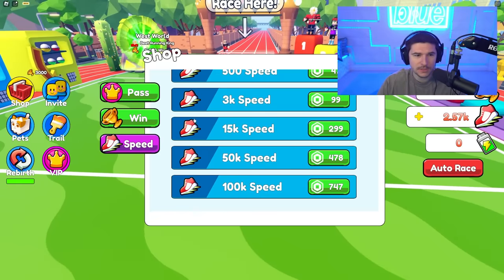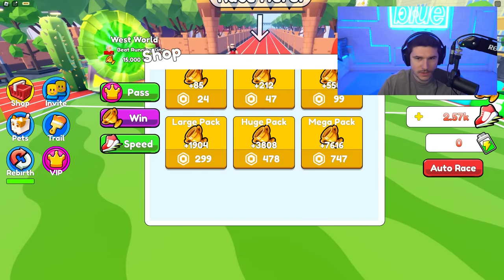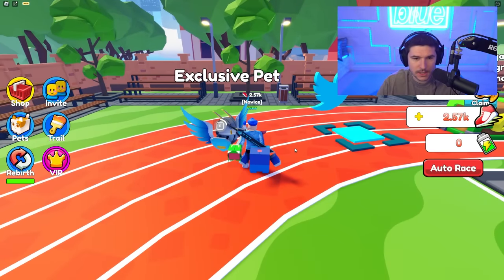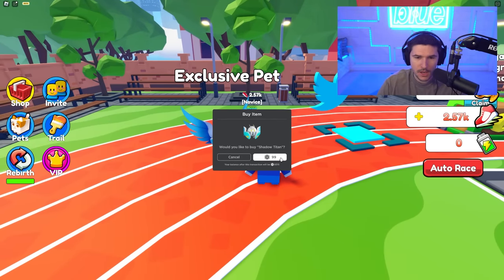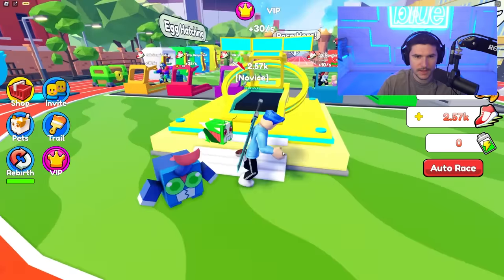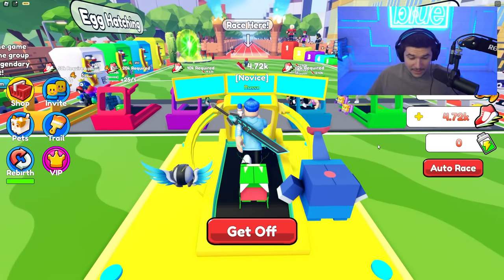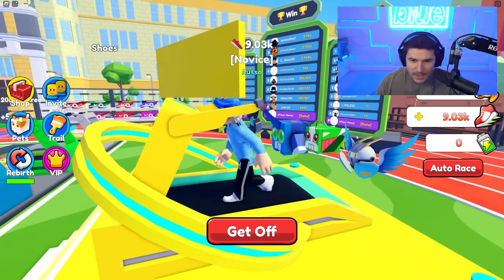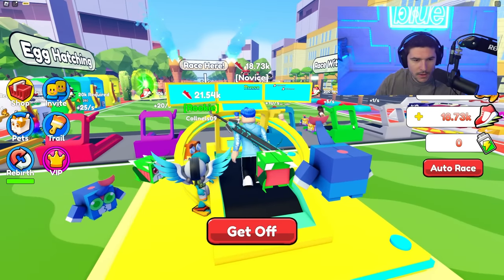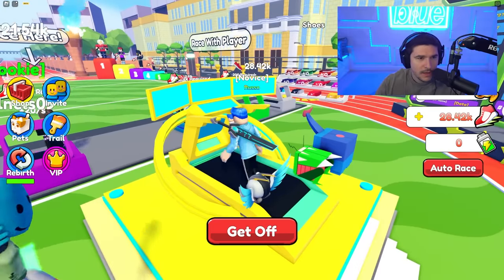There are no exclusive pets... wait, there IS an exclusive pet - Shadow Titan! This is dope, I want him. It's not very marketed, you can't even tell it's a pet in the game - it didn't say exclusive pet until I walked up to it. Now we have the Shadow Titan, 16x boost - oh my gosh, this thing's insane! Now when we run we're getting a thousand per second. I wish my pets had some movement, they just sit there like robots.